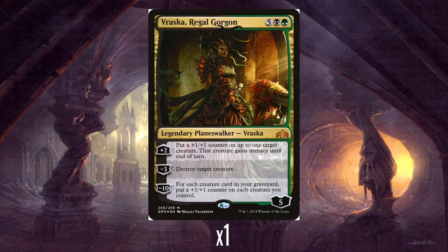So let's have a look at Vraska, Regal Gorgon. She's 5 mana, black and green, so on the more expensive side of these Planeswalker deck Planeswalkers, and comes in with 5 loyalty. She's got a plus 2 to put a plus 1 plus 1 counter on up to 1 target creature, and it gets menace until end of turn, which is not dreadful — a plus 1 plus 1 counter and evasion, and it's plus 2 loyalty. That's not awful.